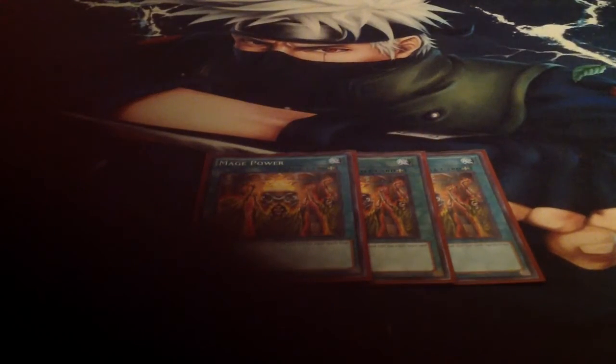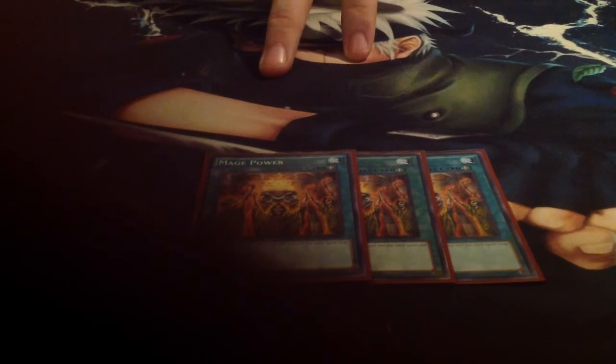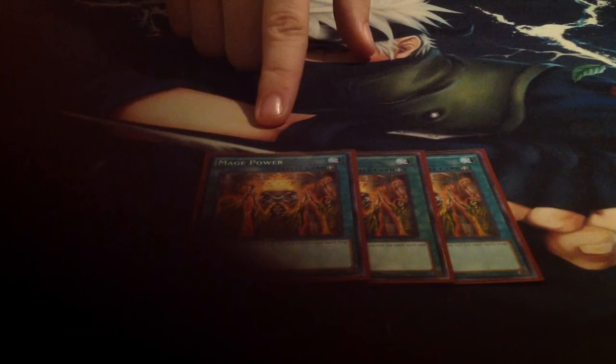Then for the final spell card, we have the triple Mage Power. I decided in this version to actually play Mage Power over Moon Mirror Shield. I normally play Moon Mirror Shield in like a counter fairy demise or a barrier statue demise over Mage Power. But I'm not nearly as worried about Twin Twisters or MST when I have Secret Village on board. So I'd rather have Mage Power, which actually gives my monsters an attack buff, and hopefully will put on some more damage to actually end the game a bit quicker.